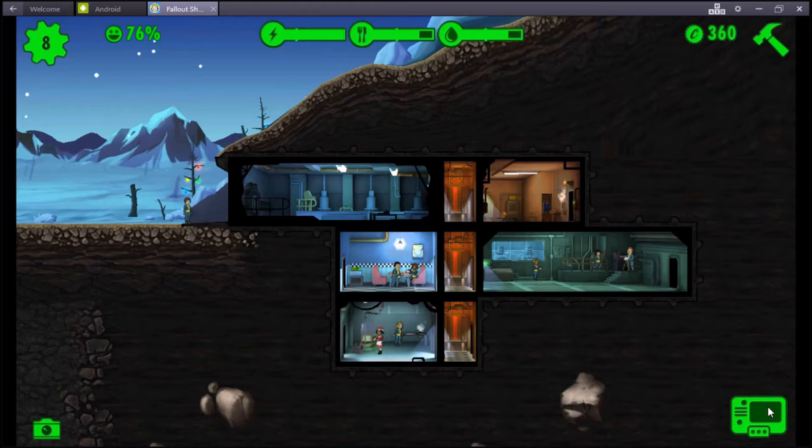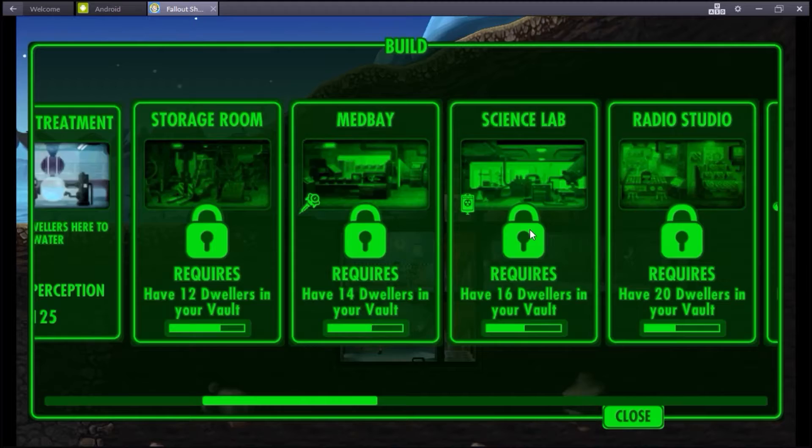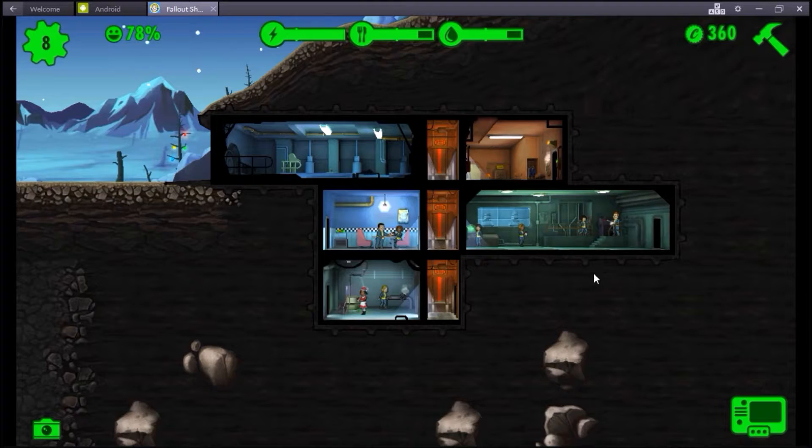Over here, when you're building stuff, once you get over here you need a certain amount of dwellers. You can get freaking way up there - a hundred dwellers, I can't even imagine. But you need that for doing stuff. What we are going to do is we are going to add on... no, we're not going to add on.